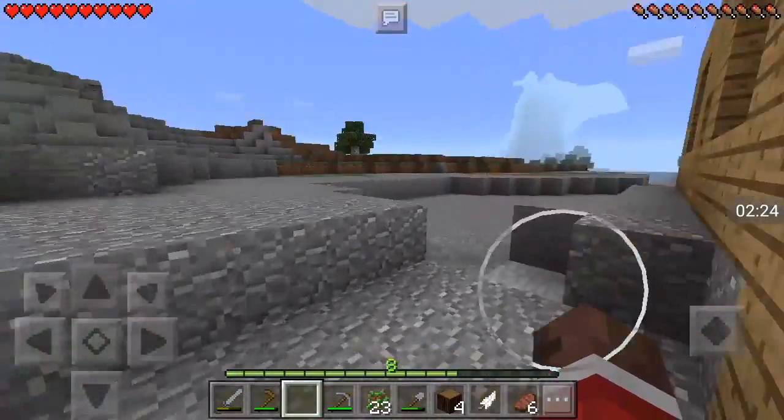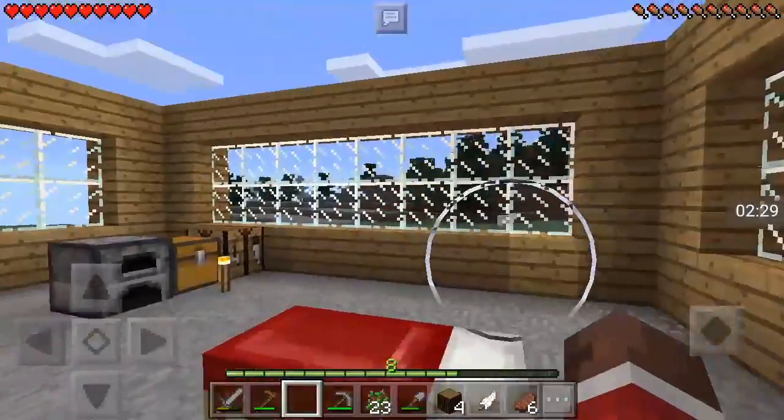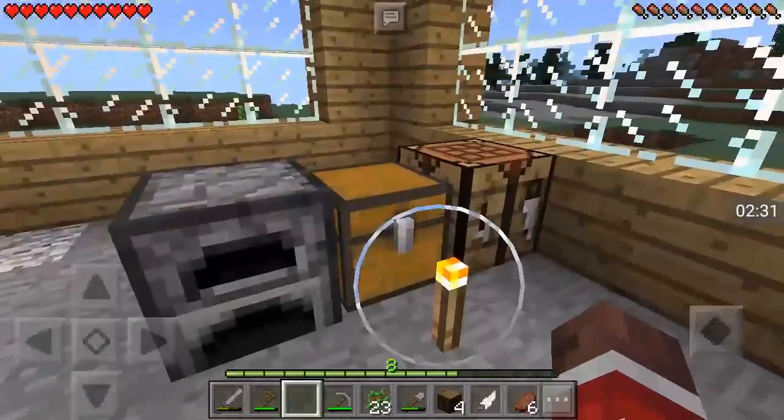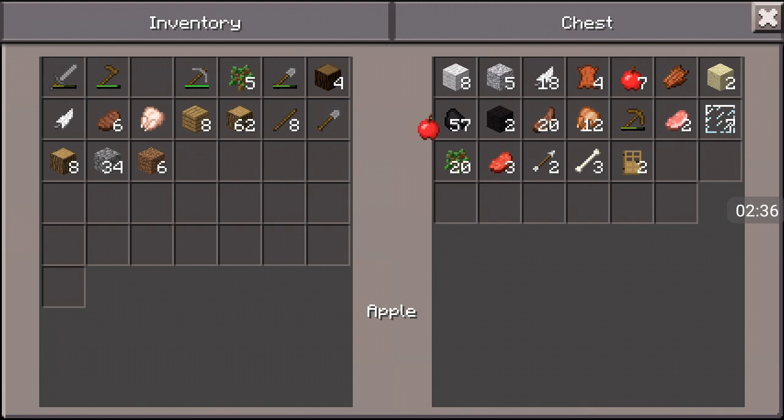So I finished the windows from the last video. Let's dump out some of these saplings — might want to bring a few. Dump out the chicken. We'll bring some food. Let's see what else we should bring. We should probably dump out some of this wood.